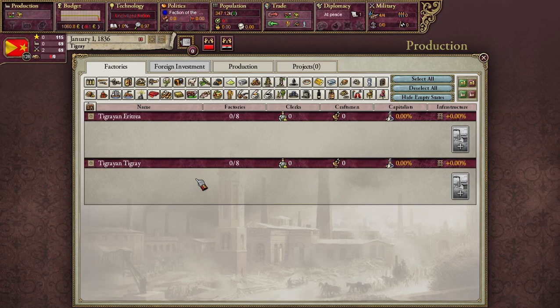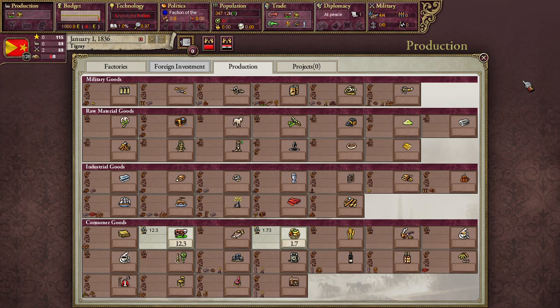The second way goods are produced and brought to the market in Victoria 2 is through factories. We are not an industrial capitalist or socialist country, so we have no factories. I'll explain the factory system once we have some, but basically that's the big one we're going to be looking for.